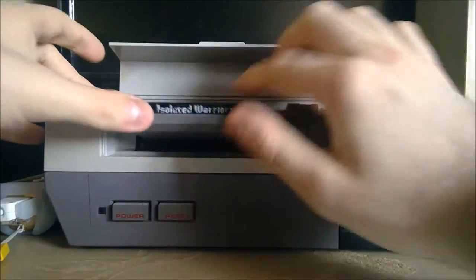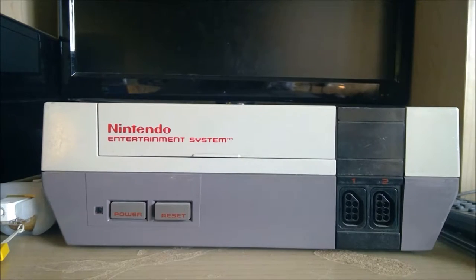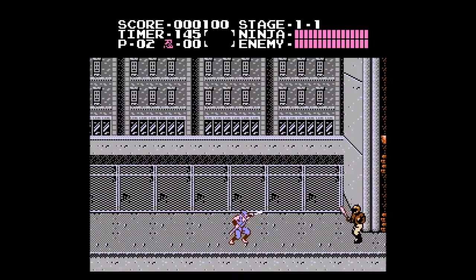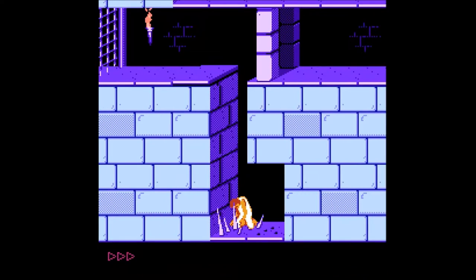The Nintendo Entertainment System, to say the very least, is a console which has its fair share of platformers in its library. For instance, Super Mario Bros., Mega Man, Blaster Master, Metroid, Contra, Probotector in Europe, Castlevania, Kirby's Adventure, Battletoads, Ninja Gaiden, Ghosts and Goblins, Kid Icarus, A Boy and His Blob, Prince of Persia, and I could go on and on.